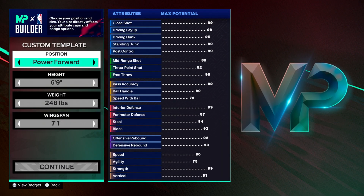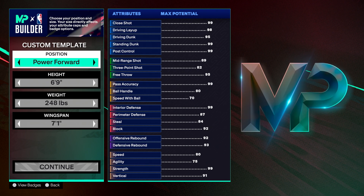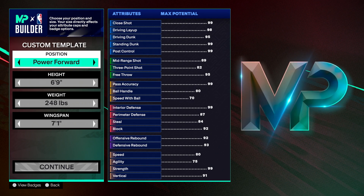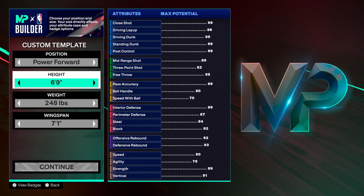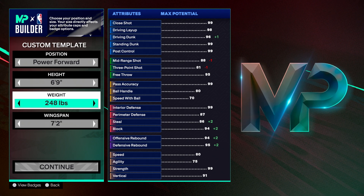Now, obviously if you want to make this build you have to make it at the Power 4 position, otherwise you won't get that Stretch 4 name because it is a Stretch 4 Paint Protector. In order to be the 4 you gotta have the Power 4 position. I went 6'9", 248 pounds with a 7'2" wingspan.